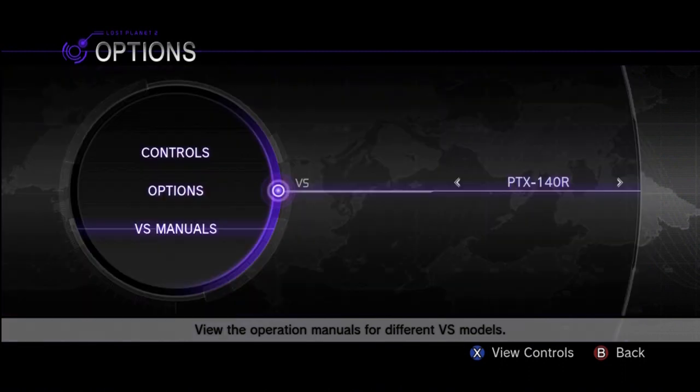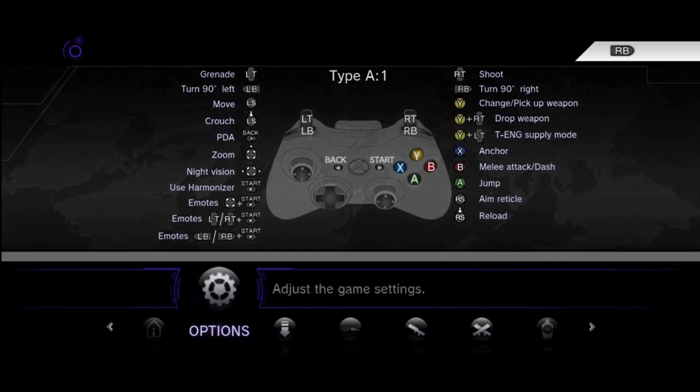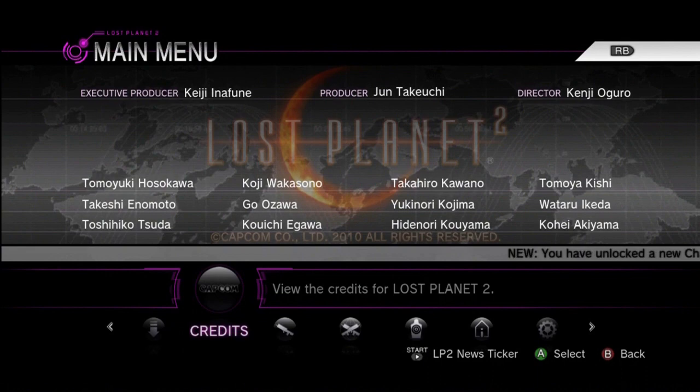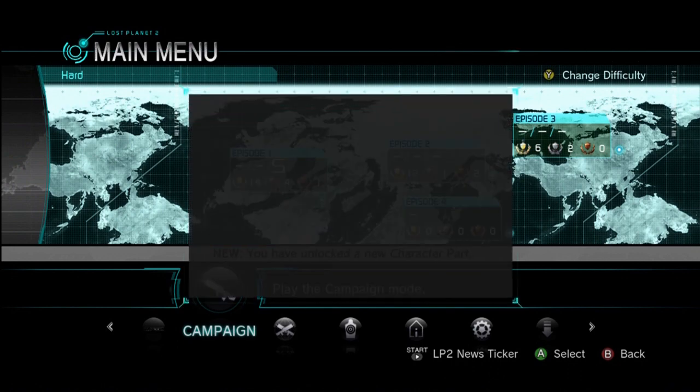The last two segments cover downloadable content — where you can find it — and also the credits for the game. So that's it for volume one of Lost Planet for Dummies. Look for volume two coming very soon, detailing game types and many other special things that you can only find here.